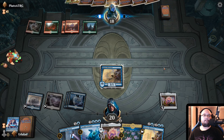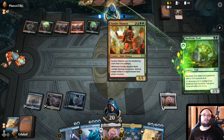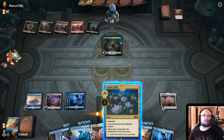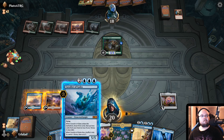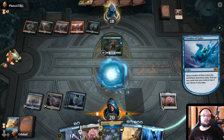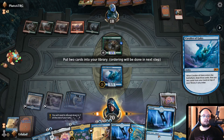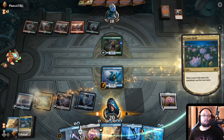We can still — if he plays this again — god damn it. Well, now we can't play the Sunder Shaman, at least. Lotus Field might be the choice here right now. Cavalier of Gales is definitely the play first, then we Lotus Field — sacrifice two islands. That is actually kind of bad, but you know what? That's life.